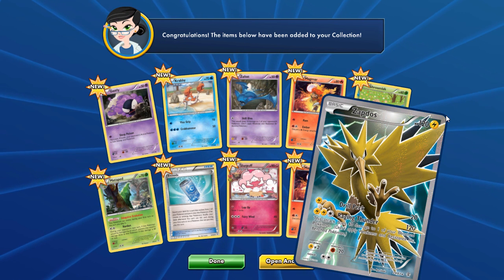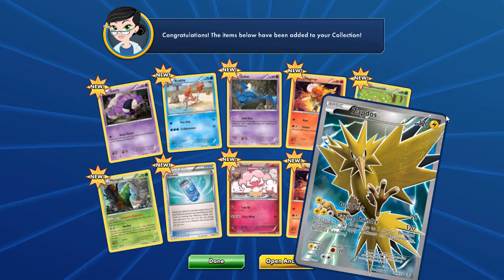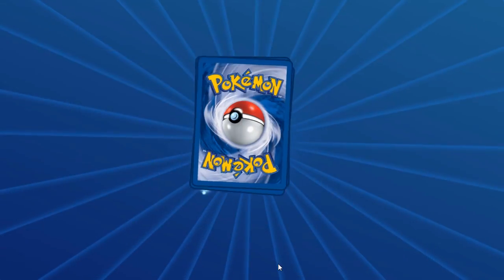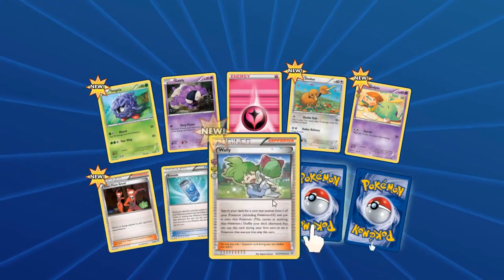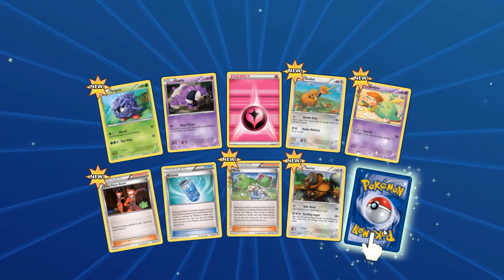Full art Zapdos! I've seen this card in person and it is beautiful. Let's open up another — full art Zapdos again! We got Wally, that's a good Wally, Tauros — come on please be good — it's a Wrap — that last pull is pretty good. We got 30 more to go after this one just for this pack.